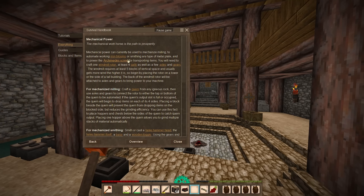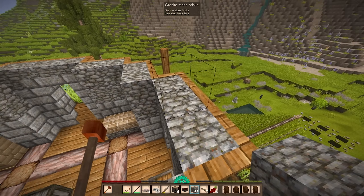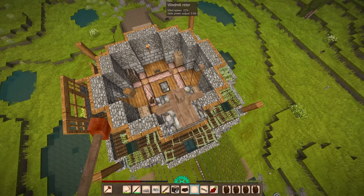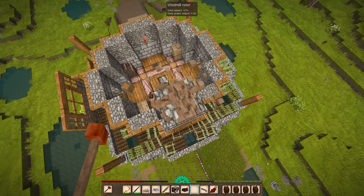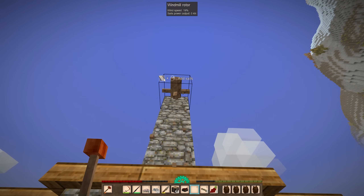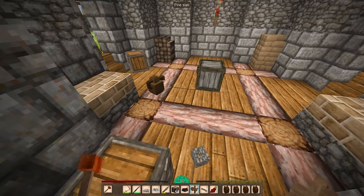You will need to craft one windmill rotor, at least four sails, as well as a few axles and gears. The windmill requires at least five blocks of vertical space and usually gets more wind the higher it is — that sounds like the top of the tower. I'm like 90% sure that's backwards, but that's the way it wants me to place it. I'm gonna have to put a block in front of it and then place it that way.